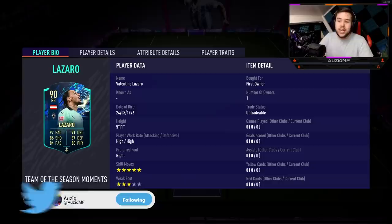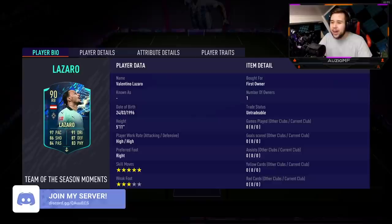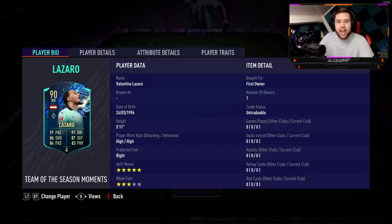I took a moment to actually look at this guy's stats and I was like, wow, he looks like he can play in literally every single position — striker, CAM, down the line, CDM, centre mid, centre back, left back, right back, literally anywhere. He does look like the cheap Foot Birthday Atal without that five-star weak foot to his game. He has 97 pace, 91 dribbling, 86 shooting, 87 defending, 84 passing, and 83 physicals. He is a five-foot-eleven player with high/high work rates, five-star skill moves, and a three-star weak foot.